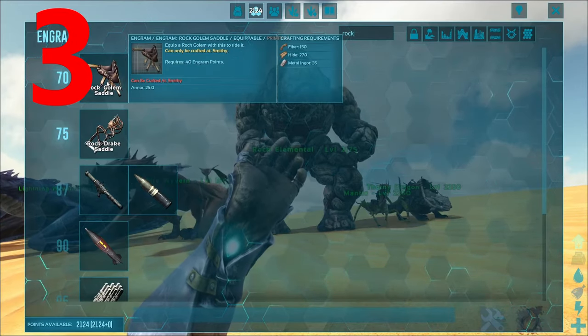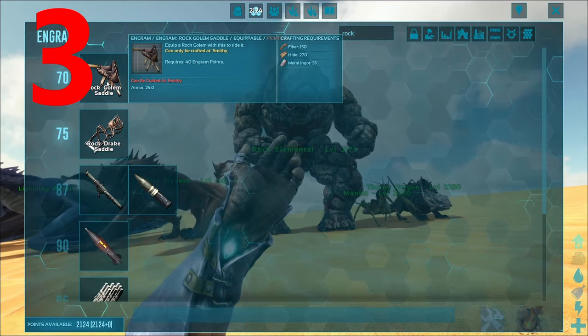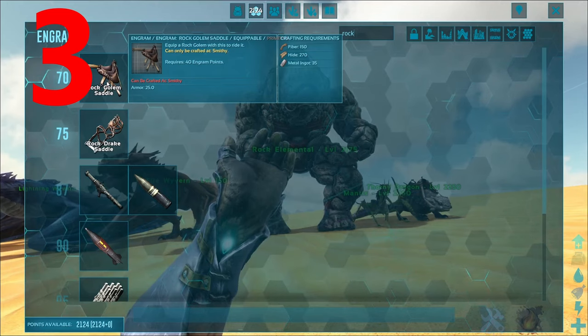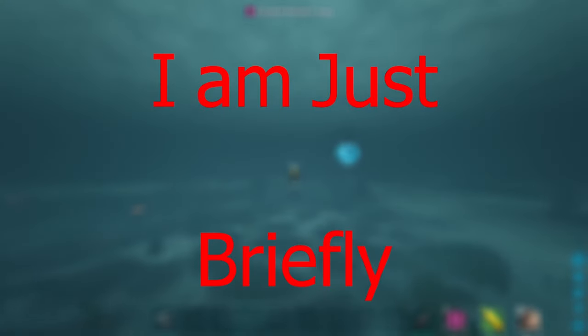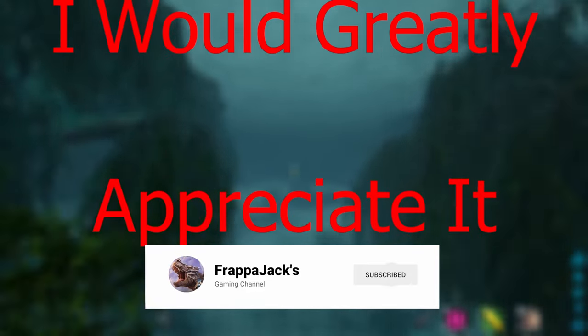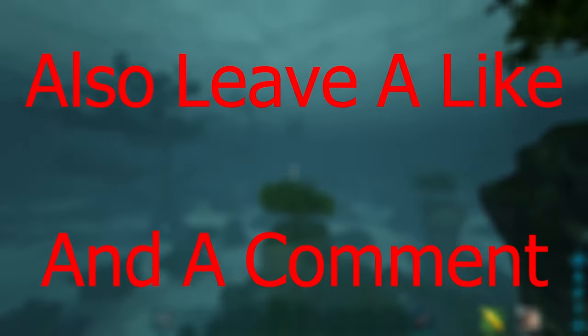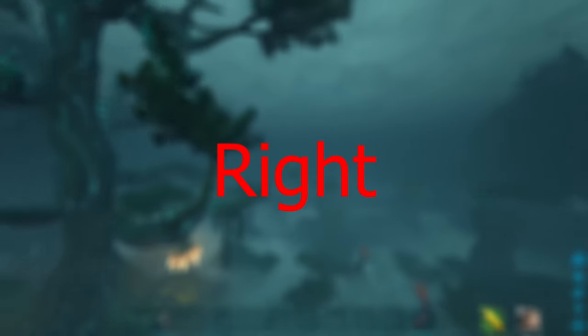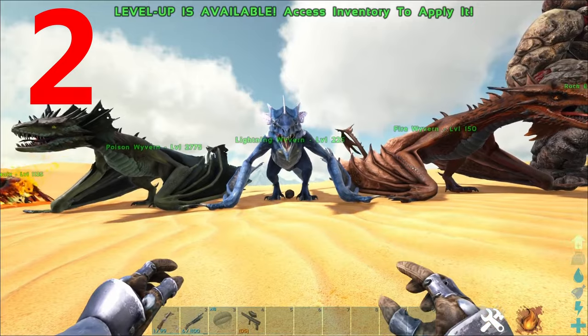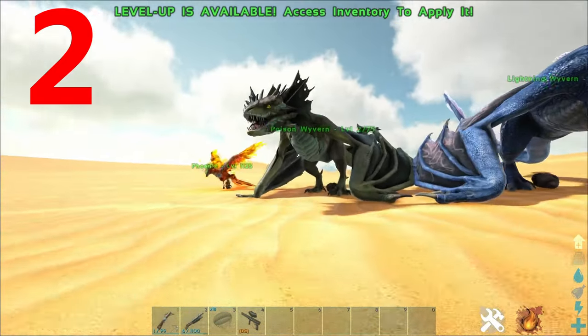The Rock Golem saddle is unlocked at level 70 and requires 150 fiber, 270 hide, and 35 metal ingots. I'm just briefly pausing this video to ask you to subscribe — it really helps out the channel, I would greatly appreciate it. Also leave a like and a comment. Right, back to the video — coming in at number two is the Wyverns on Scorched Earth.